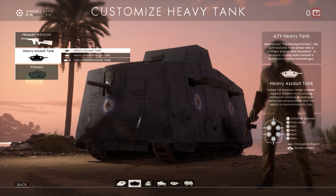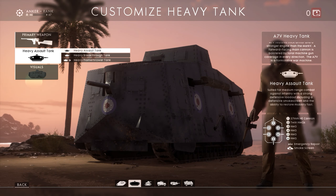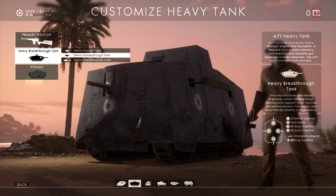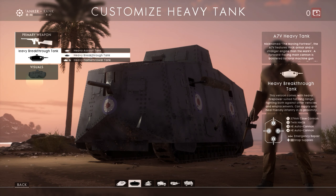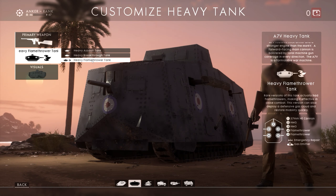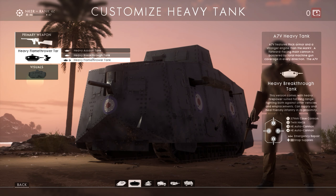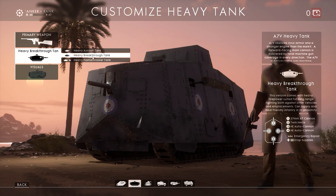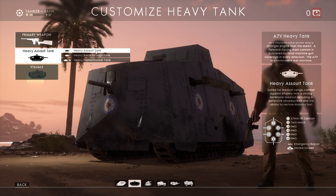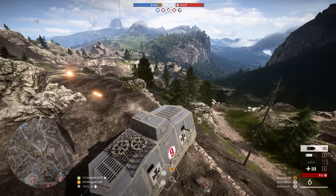As you all know, there are three different variants of the A7V in BF1, each with their own combination of secondary weapons and gadgets. But something not every player may have noticed is that there is also a significant difference in their primary cannons. The assault tank's driver can fire either 57mm high explosive ammunition or an anti-infantry canister shell. The heavy flamethrower tank can fire the same HE shell or a short-range stream of incendiary liquid. The most interesting variant is the heavy breakthrough tank, which can fire either the same canister shell or a 57mm high penetration anti-tank round.